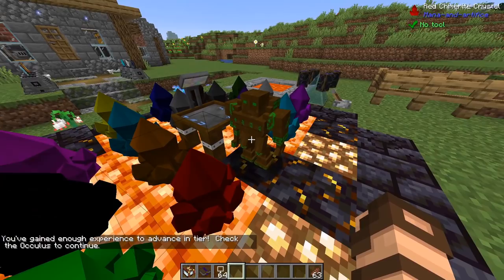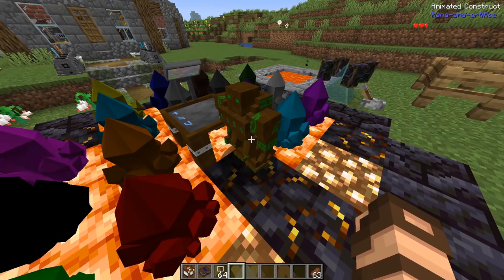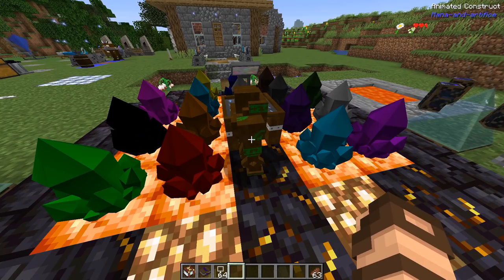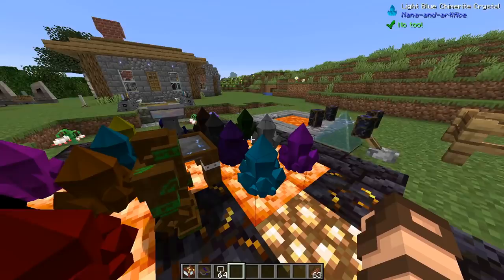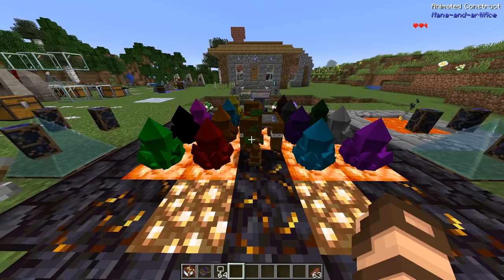He's got two and a half hearts — they heal pretty quick, though not too fast. So if I keep on smacking him, he'll end up taking some more damage and die really quickly. And with such low health, it doesn't take much for other critters in the world to actually attack them. But as he's got an axe arm, it has an offensive weapon to attack with or defend itself with.